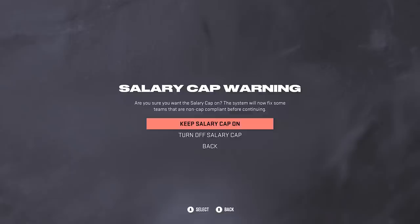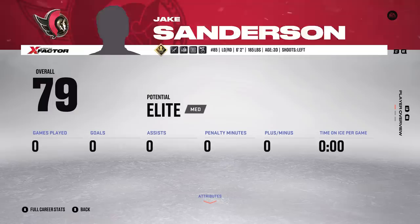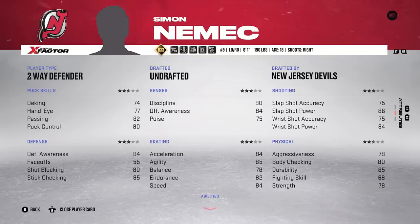As the franchise mode loads in, I've gone through and adjusted a bunch of prospect potentials - so many of them were just way off. I also made a handful of created players. Right here you can see Adam Fantilli: 77 overall, high elite. Jake Sanderson: 79 medium elite. Matthew Meechkov: 78 high elite. I saw some people say Fantilli might go second, so I actually dropped Meechkov from franchise to high elite. Nemec there: 77 medium elite. And finally Sgarov: 75 high elite.